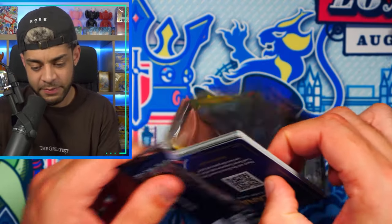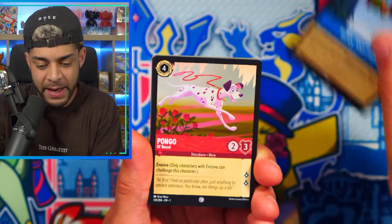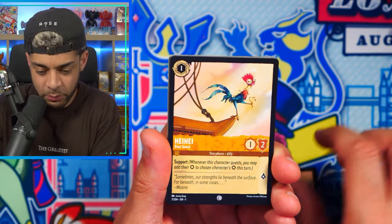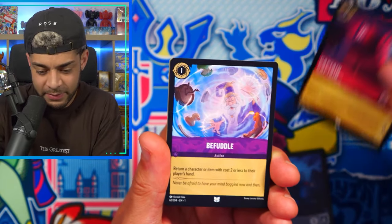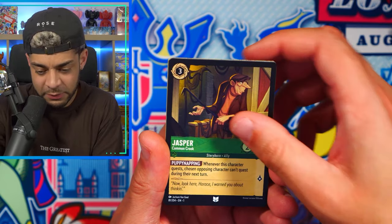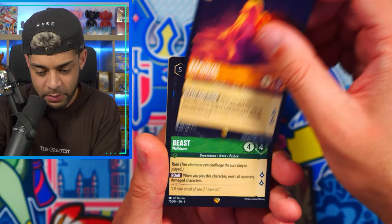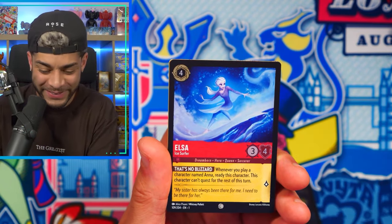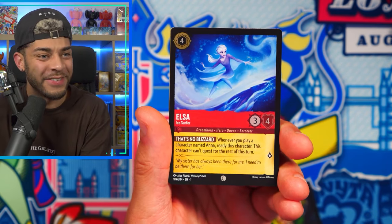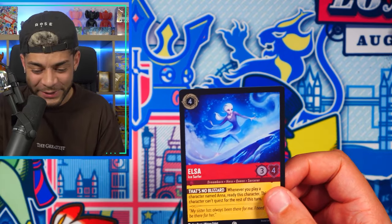Elsa artwork on this pack — can there be an Elsa Enchanted in the very back of this pack? Let's find out. We have Pongo — I did not know that's what that dog was called — Freeze, Captain, Befuddle, Jasper, Rapunzel, the Beast, and then the final card is an Elsa. Unfortunately it's not the Enchanted version, but we do get an Elsa to finish off the video.